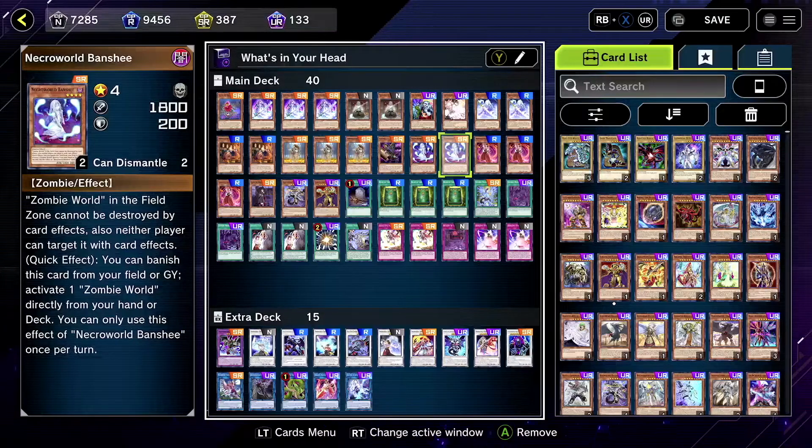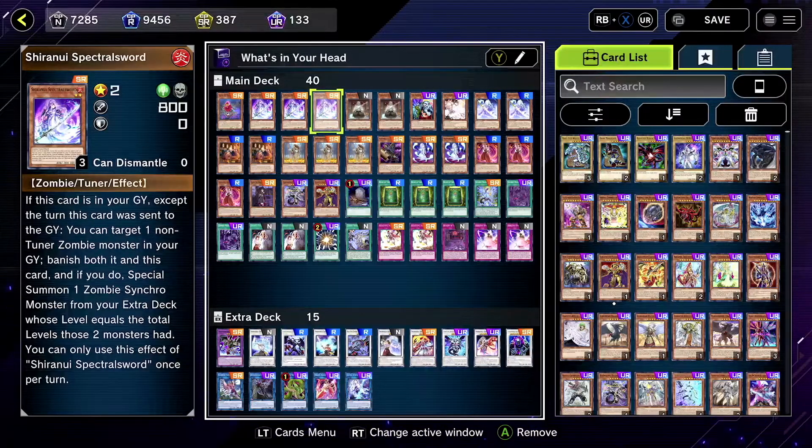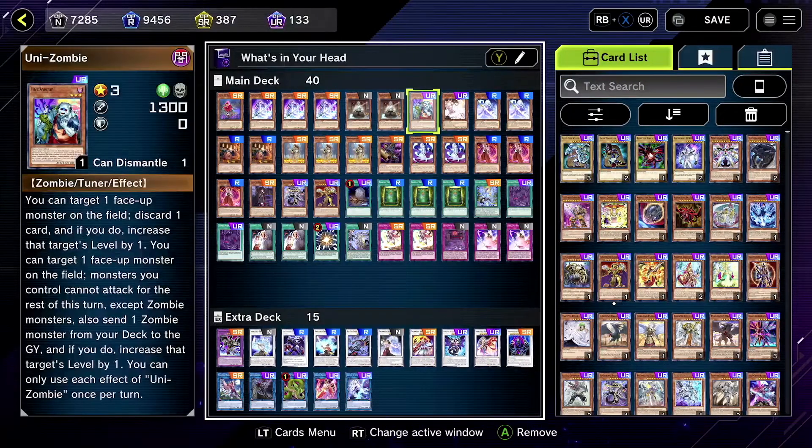Alright, we made some improvements, I want to say. 'Improvement' is interesting to use there, because I don't know if it's any better or worse. But we turned our zombie deck into something else. We combined it with a new archetype, the Shiranui. And here is the deck list of it.